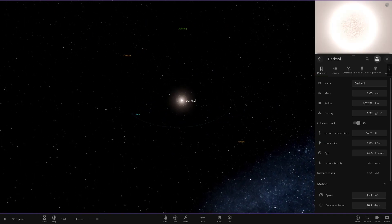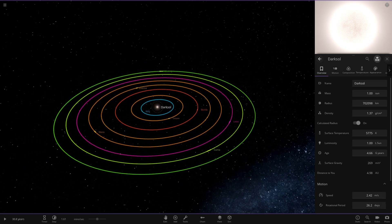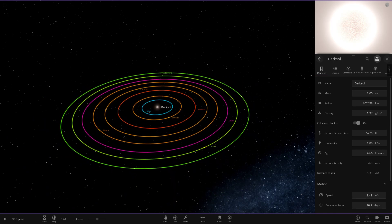That does it for today's episode. A massive thank you to Venetian Guy for sending this solar system in. If you want to send your own systems in, either join my Discord server — link in the description — or let me know in the comments with the name of your simulation on the Steam Workshop and I can go ahead and find it. Thanks for watching — let's go for 30 likes on this video, and subscribe as we're within 300 subscribers of 12,000. Have a great day and I'll see you in the next video, goodbye!